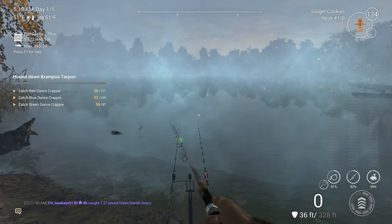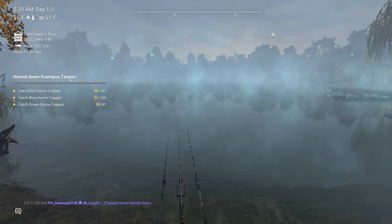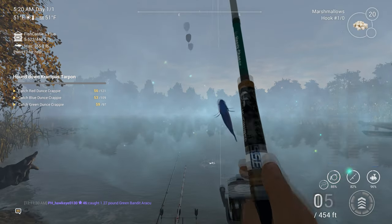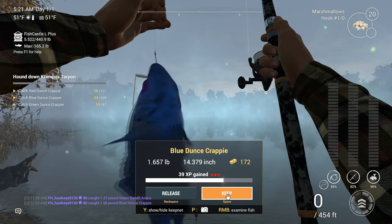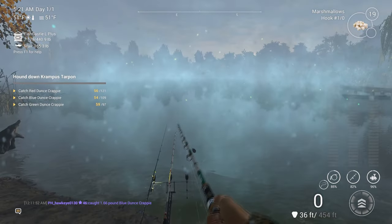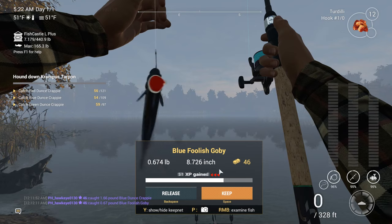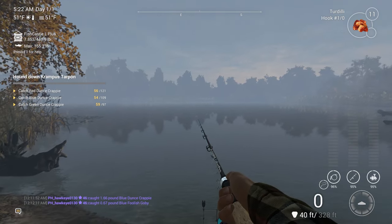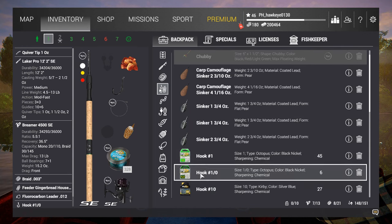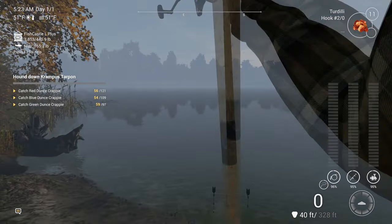You can see why I was trying to come up with something else to do here, because this is definitely a lot of grinding. There we go — blue dunce crappie! I think the blue dunce crappie are the prettiest. I still got a blue foolish goby on the line. Let me try a little bit bigger hook — it doesn't work. I really just don't want to waste my time with the gobies; it's not doing anything for me.